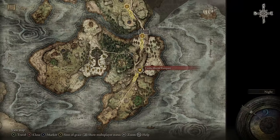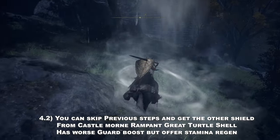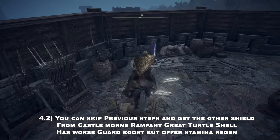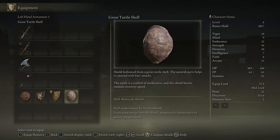The second shield you can get is located in Castle Morne Rampart. Just go through the caravan on top of this tower and you will get a Greatshield. It has worse guard boost but offers passive stamina regen, and on top of that it already has the skill we want — the Barricade Shield — compared to the Brass Shield which will have to get it from a boss.